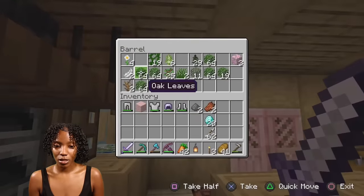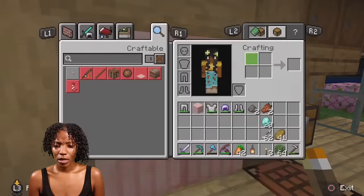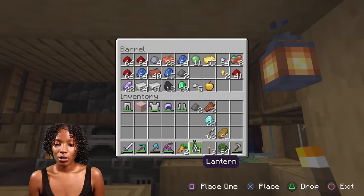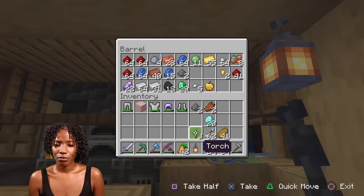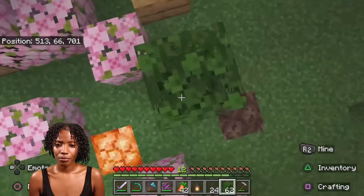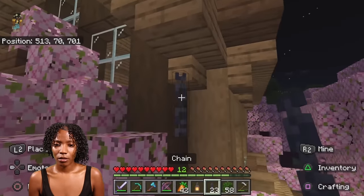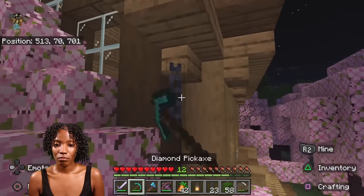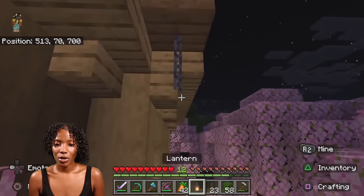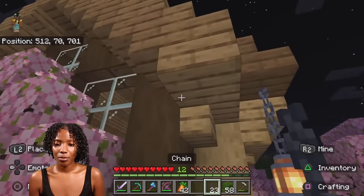I'm trying to get on top of my roof but I don't want to use blocks, I want to use these chains. Let's get on top of my roof so we can add this. What am I doing — I'm getting pissed off. Why did I take the chains off? Okay, let's get up here. There we go. What about here? Okay, that works. We can add another one but I think this'll be good right here.